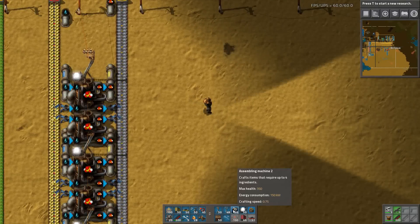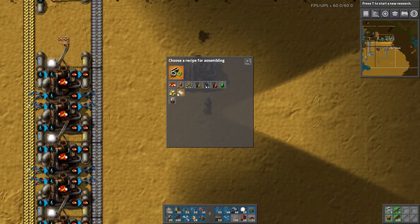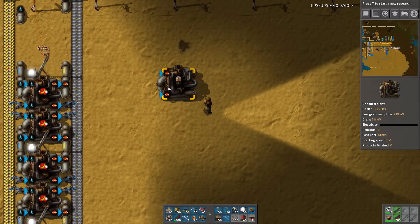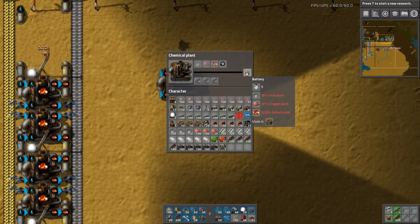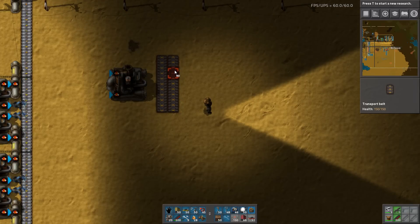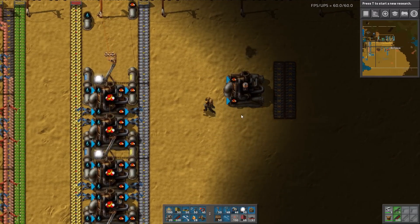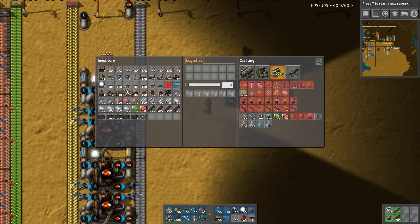I'll take a look at this one. I'm gonna need sulfuric acid to make batteries, and I'm gonna need two things: iron and copper. It's not very difficult to make. I think I'll just make one inbound that's mixed, the other one outbound that's mixed. They take five seconds each.